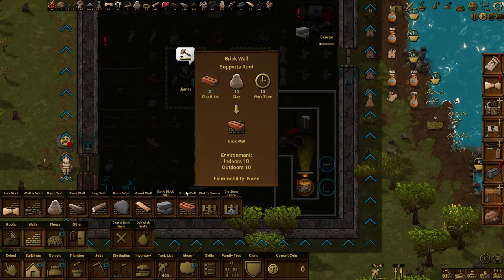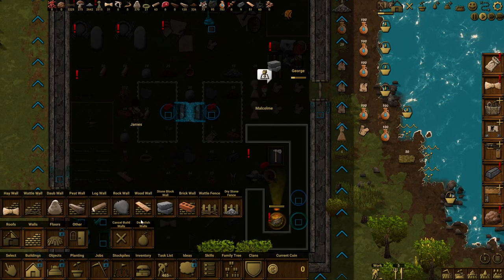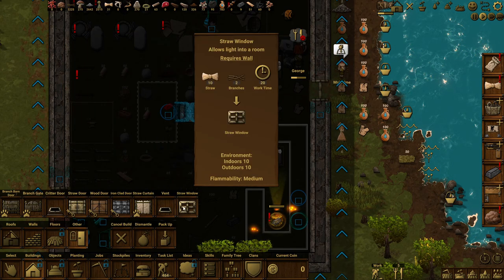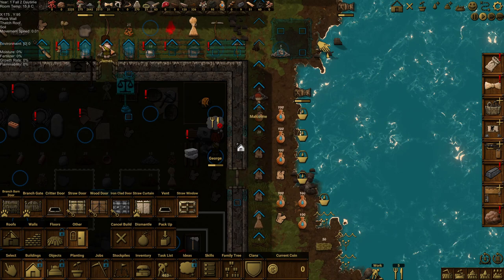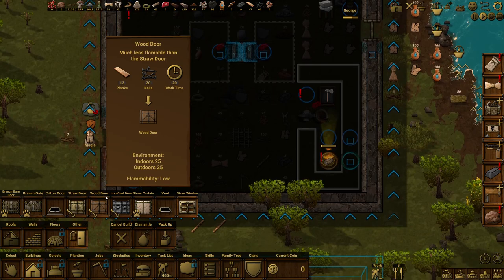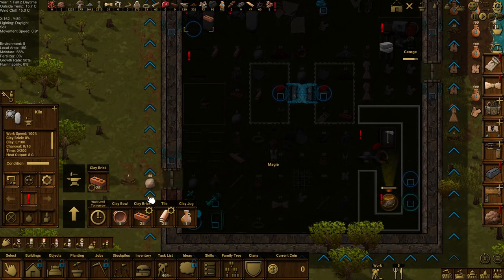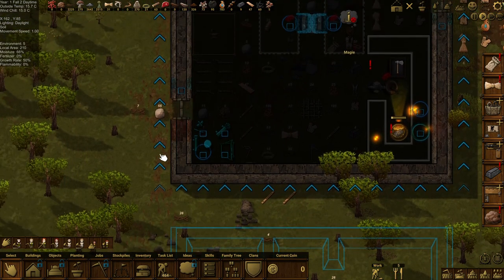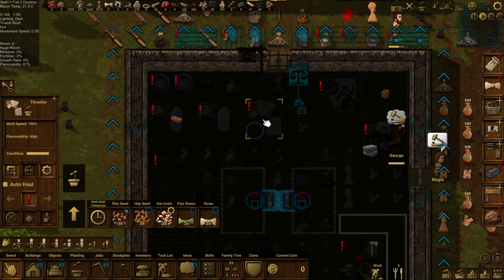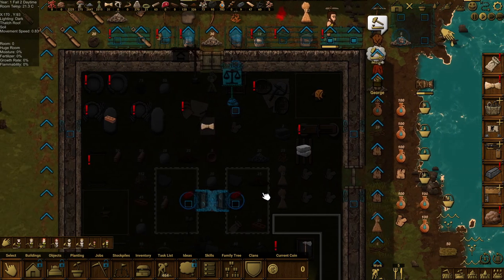I know what to sort this place out — bloody windows! Why haven't I built any windows in here? Oh, quality — that's why. Straw window — we'll build a straw window. These don't fly out front or fire — they don't throw out flames, good. Do we have straw? Get 100 straw made.